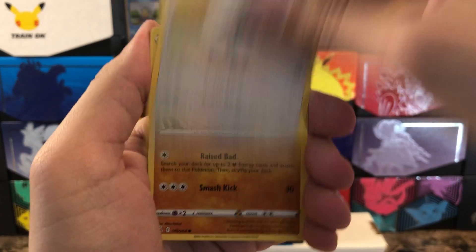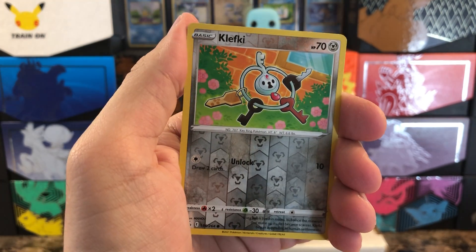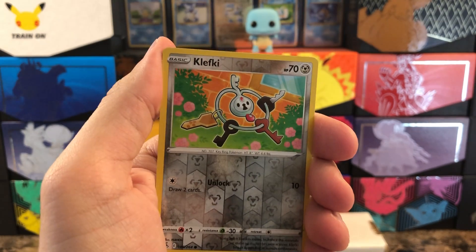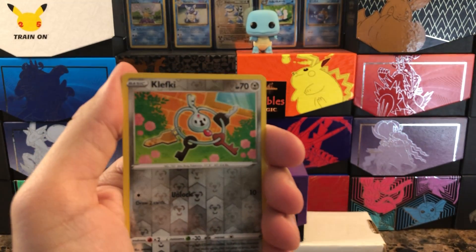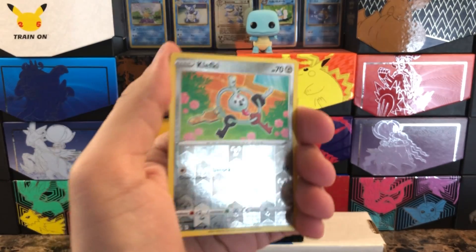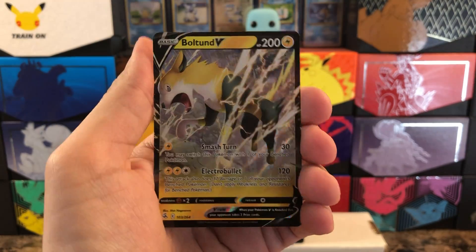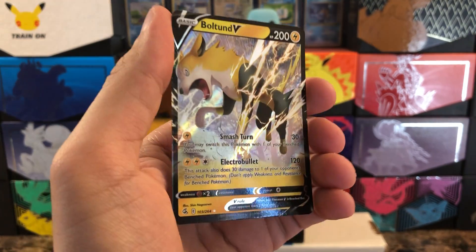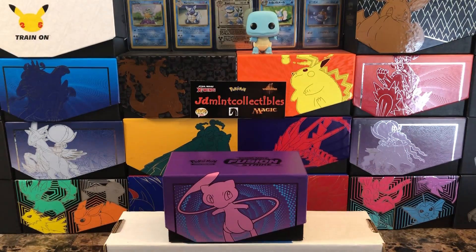I ordered a bunch of single sleeve blisters as well because that's one of my favorite things to open initially, so when those come in we'll crack into those. Klefki as the reverse and behind that — nice Boltund V, very nice, really good to see an ultra rare two packs in. That's card number 103 of 264 — another humongous set.